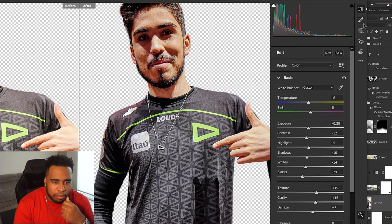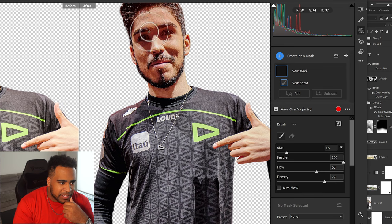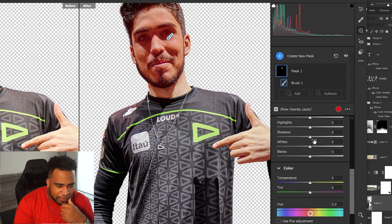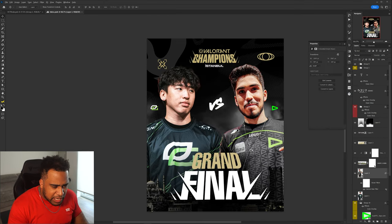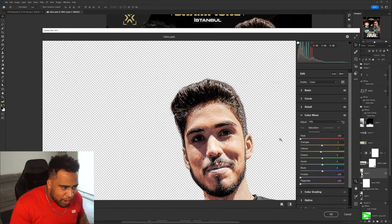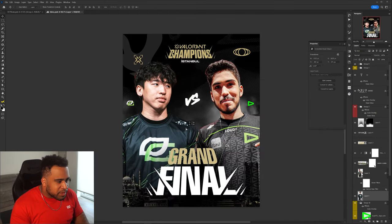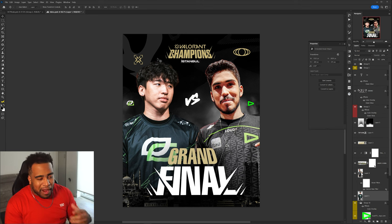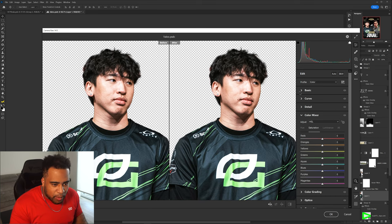I'll take an adjustment brush, select his face, and bring up the shadows just a little bit — that was pretty successful. There are some reds in certain areas that I could lower, but if I lower reds globally I also lose the red in his face which I don't want. Moving to this other player — he's overly sharp, which I think is just the photo itself. Let's match that sharpness to the other player. Now how do we make 'Grand Final' stand out?